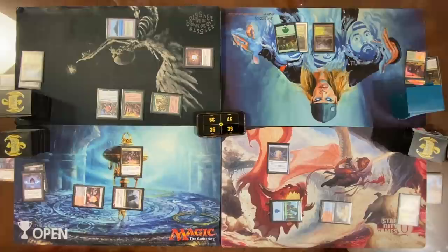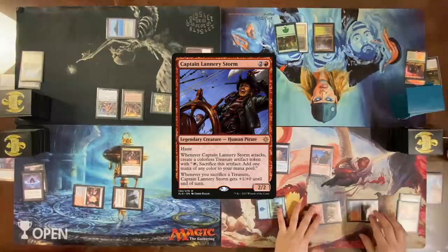Play a Prismatic Vista, cast Captain Lannery Storm. Go to combat — attack for two, get a Treasure. Pass the turn. Someone trying to tell you that Captain Lannery Storm is a CEDH card — in the highest tier of Competitive Commander. What? It's so bizarre.